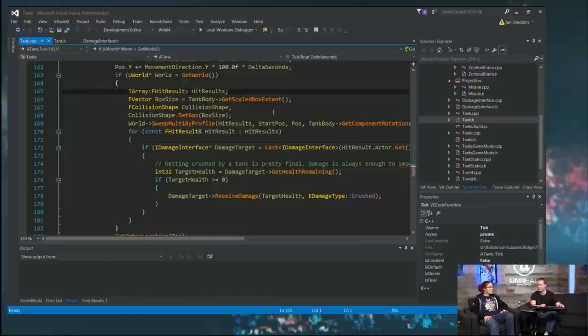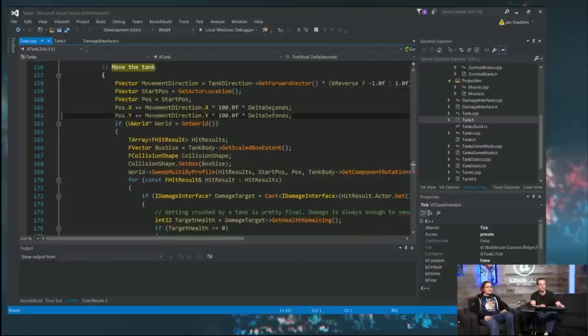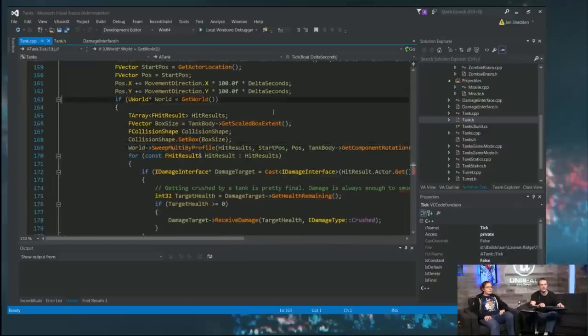Here's our actual crush code, all still within Tick. We already had some of the move code here. Now what we do is we get the world — this should never fail unless the world is being shut down and your tank is still ticking. But since I'm grabbing a pointer that could theoretically be null, I always wrap it in an if block. Currently there's nothing in the world to collide with, so the tank just goes when told to move.